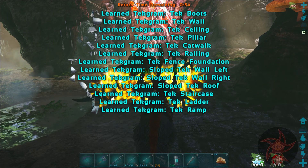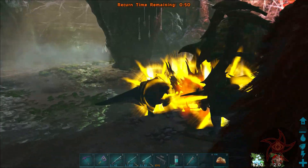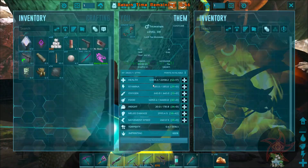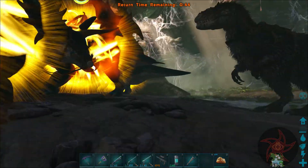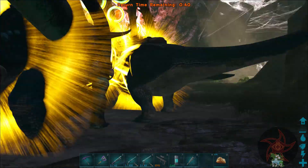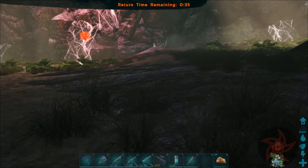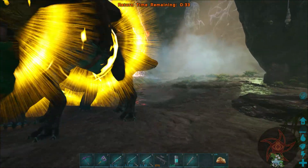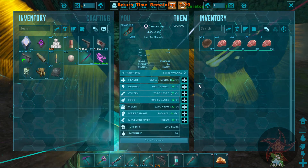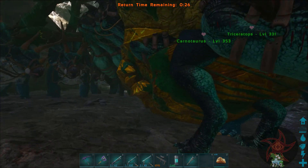I got Tech Boots unlocked - cool. And a whole lot more tech building supplies. They took a bunch of damage. They're going to need a lot more healing up before the Alpha. Let's go see if we can find ourselves a Carno to check on. You've actually got a weaker saddle than you took - comparable or even slightly less damage.